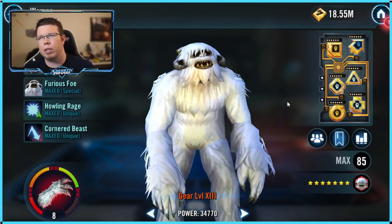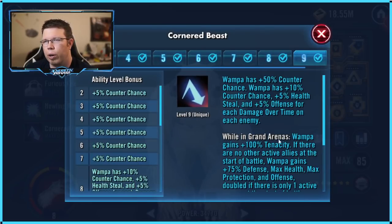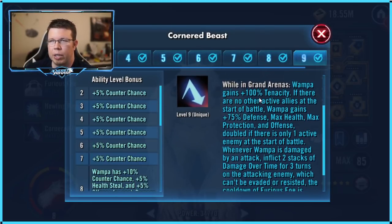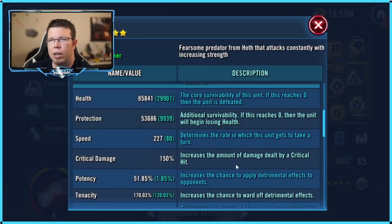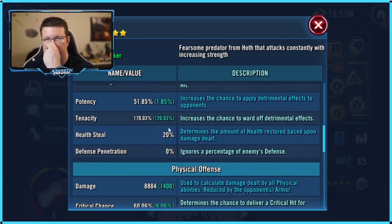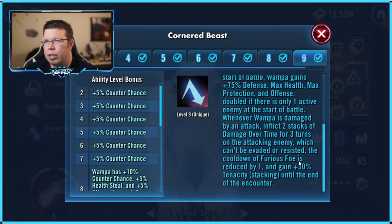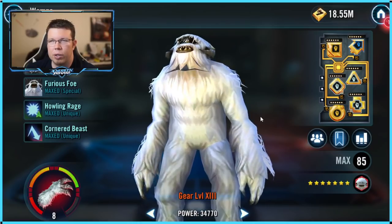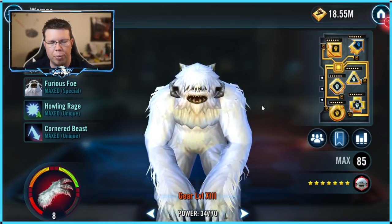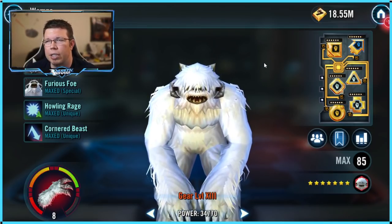Now Wampa — maybe it's non-obvious. He starts with a bunch of tenacity and has the cool Omicron. Wampa gains 100% tenacity right out of the gate, so his baseline is around 50%, putting him at 150%. On top of that, whenever he's hit he gains another 30% tenacity stacking. Every single time he's hit it stacks, and it pretty quickly gets out of control.